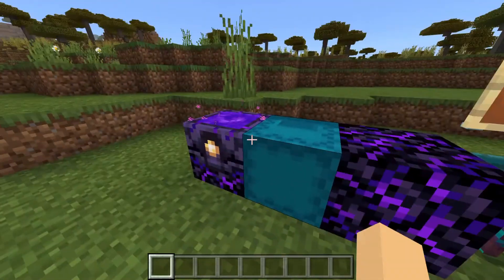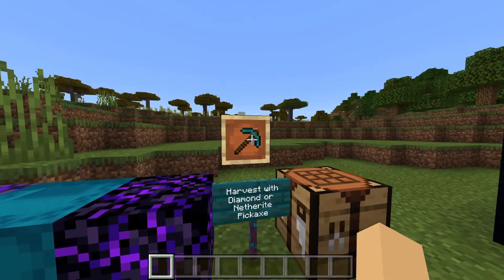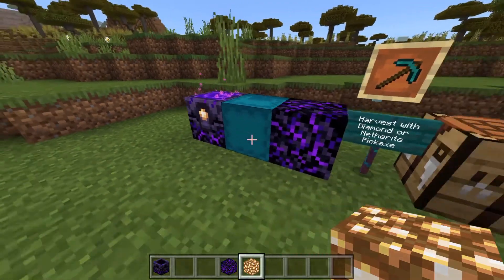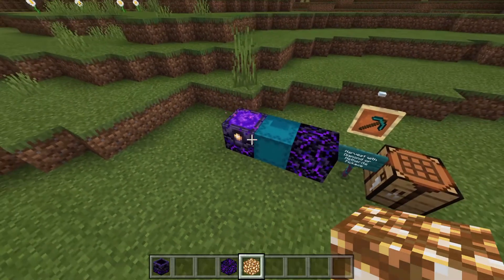In order to gather these blocks, you are going to need to either use a diamond pickaxe or a netherite pickaxe, just like you would with obsidian normally. These two amazingly gorgeous blocks are just that simple to either gather or create.